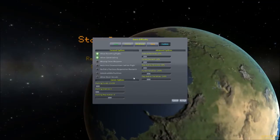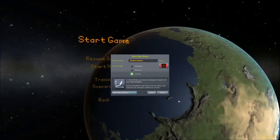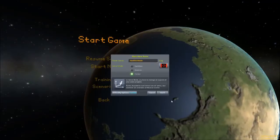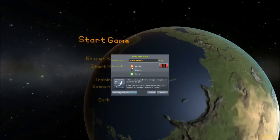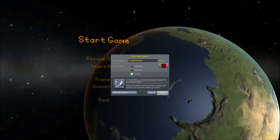One thing to note: missing crews can respawn — you can turn that on or off. That means Jeb, when he dies, actually dies, same with Bill and Bob. So you've got to take care of your crew. This is going to be a quick video to get things started, especially if you're thinking about playing Kerbal Space Program on hard, normal, or easy difficulty.